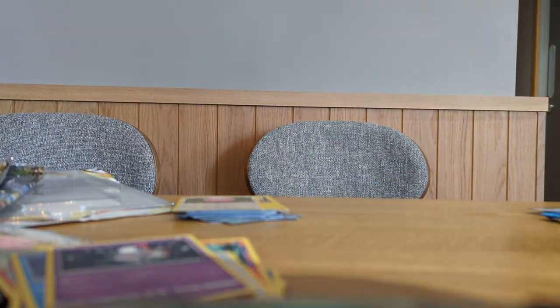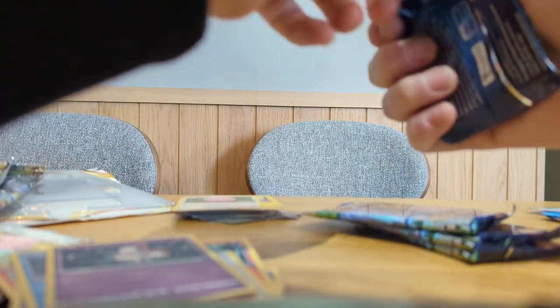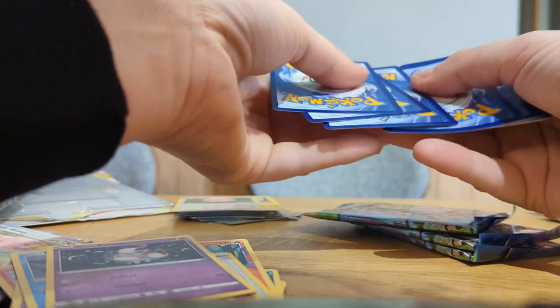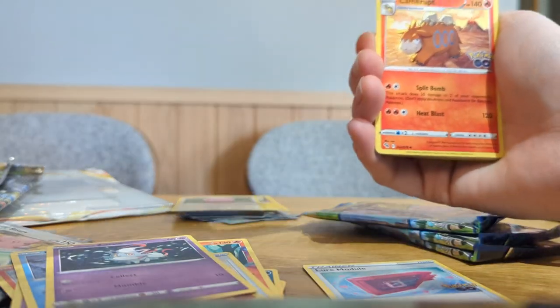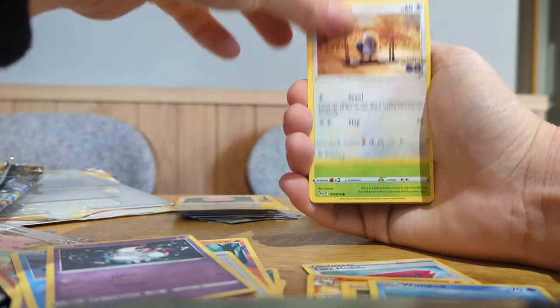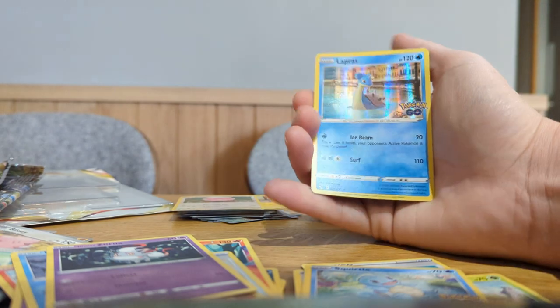Just four packs. I'm hoping we get something good in these because I could do with something to redeem me spending all this money on all this stuff. So, a Lure Module with a Camerot, Blanche, Pika, Wimphard, Piddles, Bulbasaur, Squirtle, Squirtle, Lapras.